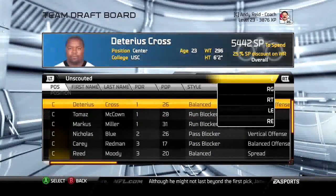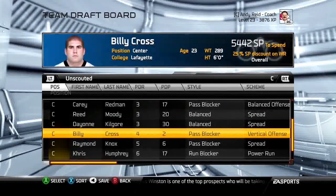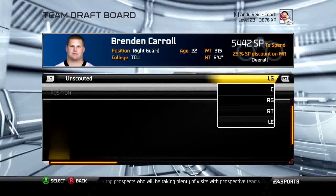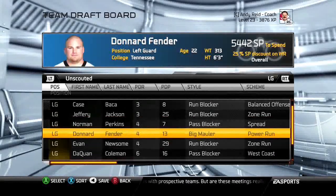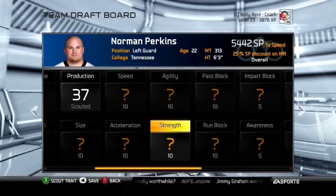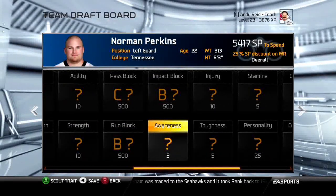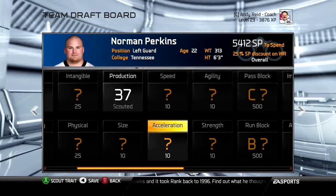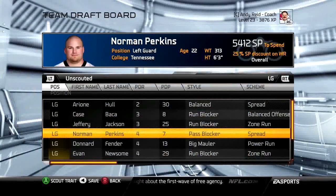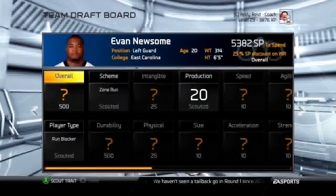For offensive line — tackles, guards, and centers — you're looking at blocking. The great thing is they only have about four key stats: pass block, run block, impact block, and strength. That's just 40 points to scout a lineman, so you can scout a lot of them. Offensive linemen are consistently good finds in later rounds — there aren't many 70s or 80s in later rounds but offensive line is where they tend to show up.